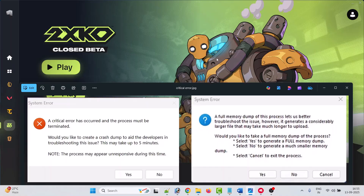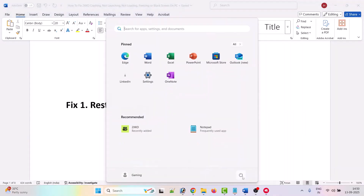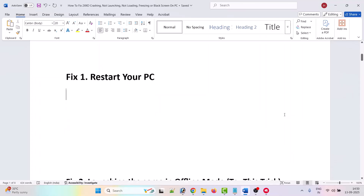then here follow the fixes to solve this error. The first fix is to simply restart your PC. Click on the Windows icon, then click on the power menu, then select the restart option. After your PC restarts, launch the 2XKO Closed Beta game and check if your problem is solved. If not, move to the second fix.